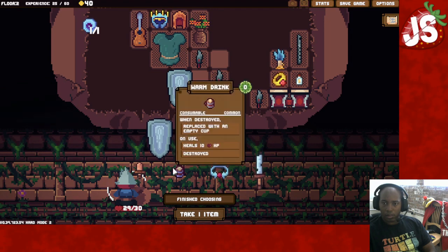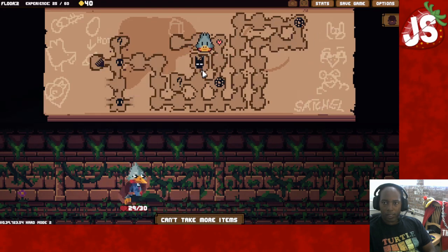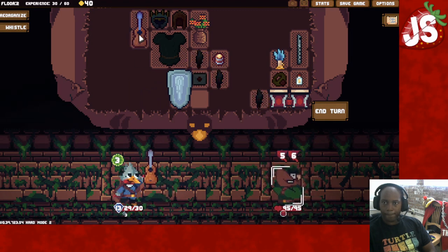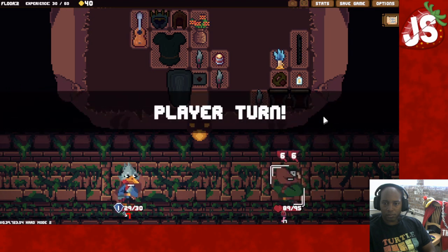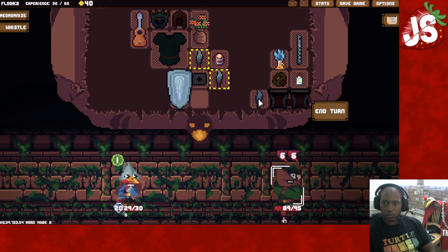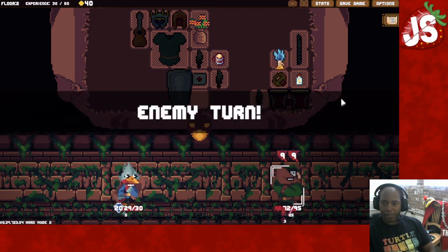Never mind, he's not going to make it. We got here, put that there, put that there, and we'll take this warm drink. Okay, let's go fight this guy. He's 11, let's use this letter. So he's gone. Then we play the music. 12, so that's 18, we're still good.